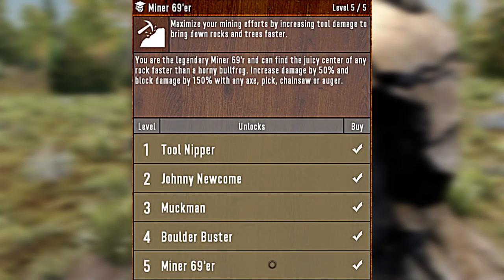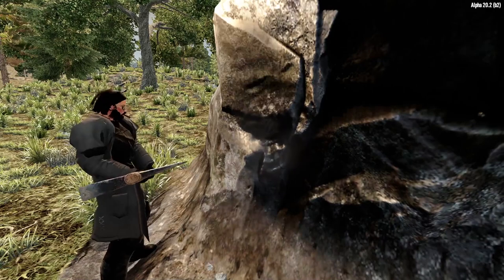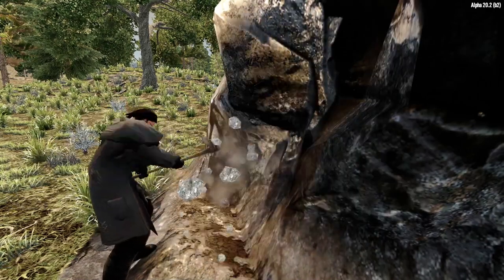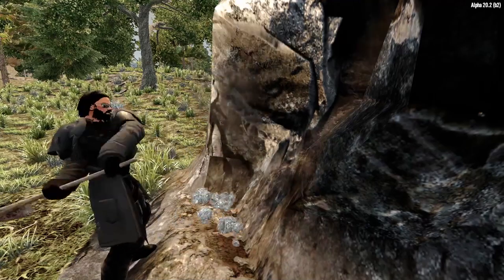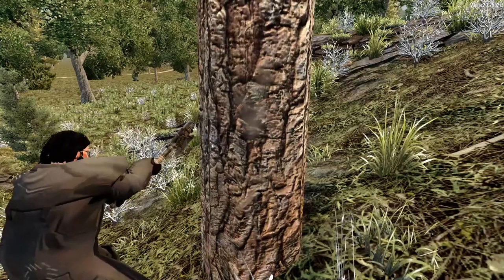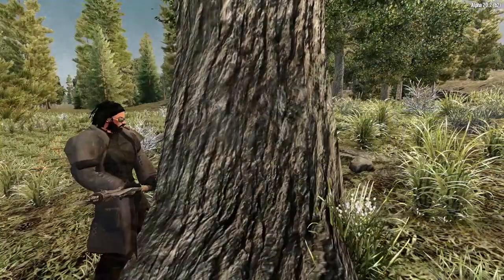There are five levels of the Miner 69er perk, and each level will increase the amount of damage that your tools will do. By maxing this bad boy out, your tools will do 50% more entity damage and a whopping 150% more block damage. This allows you to break down blocks much, much faster. The faster you break those blocks, the faster you harvest those oh-so-important resources.